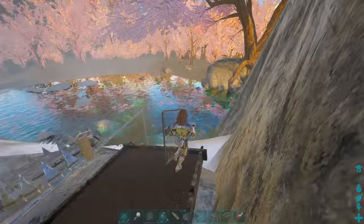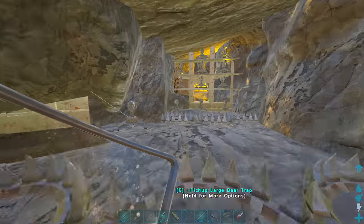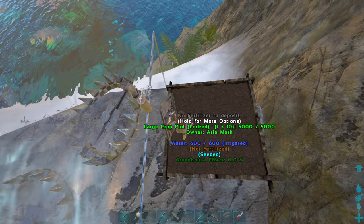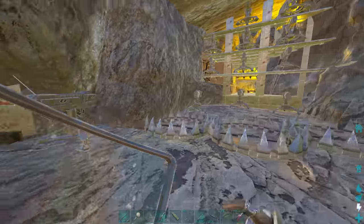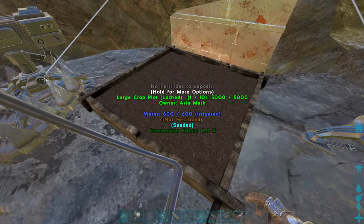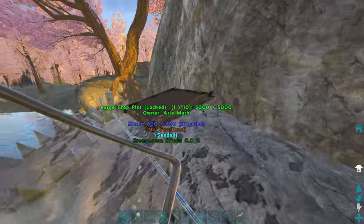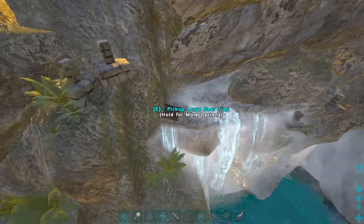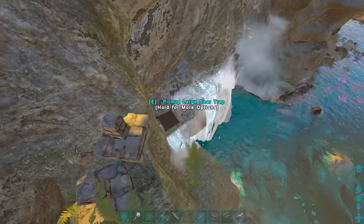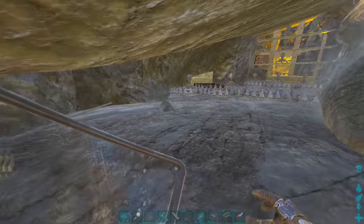Just a quick update on the base progress. I've added some pipes up here because I wanted to get some plant species X — it's super annoying to deal with when you're raiding a base that has some, so I really want to annoy anyone trying to raid me. Both plants are irrigated and seeded. We're probably going to need to tame a dung beetle to get some fertilizer going. I did a pretty rough job with the piping but it's working. I'll probably end up chucking some barrels down there as well so we can get some beer production on the way.